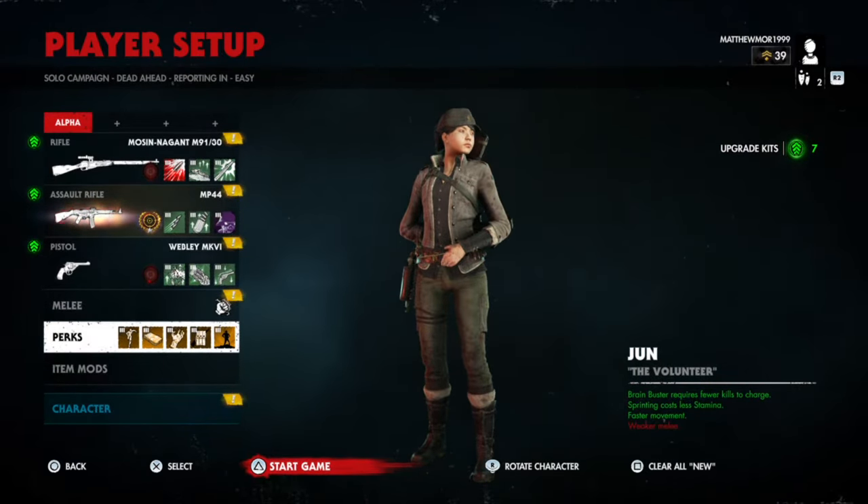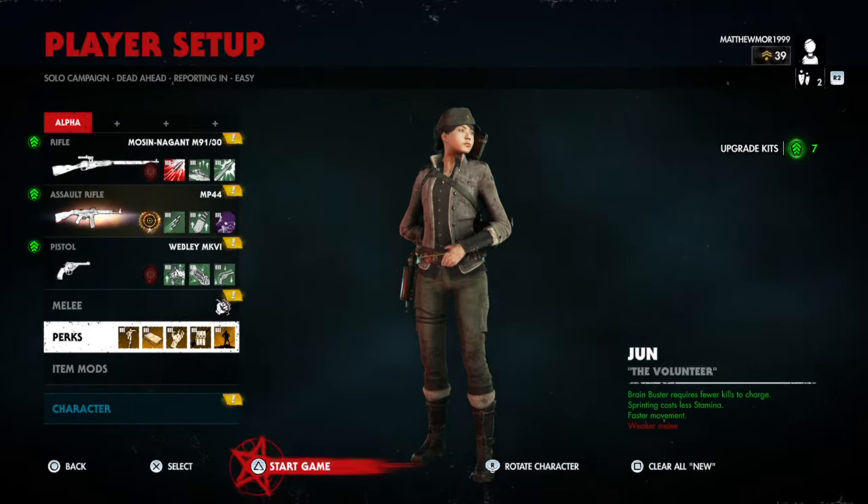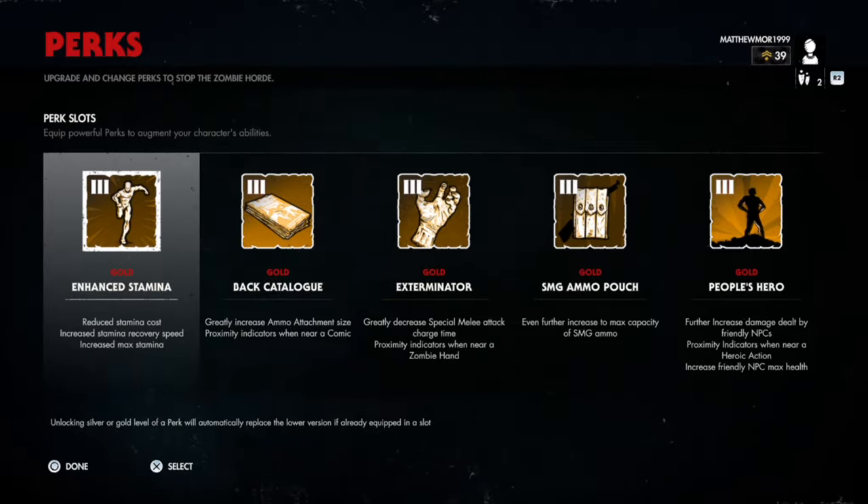What is up guys, Matt from Skullbusters, and today we are doing another video on Zombie Army 4. This is a trophy card called Well Equipped, and what you have to do is complete a level with five perks that are gold.